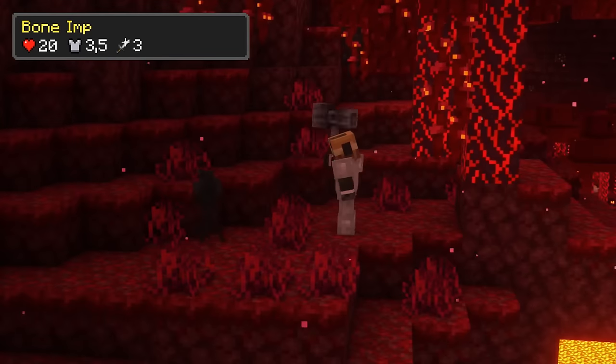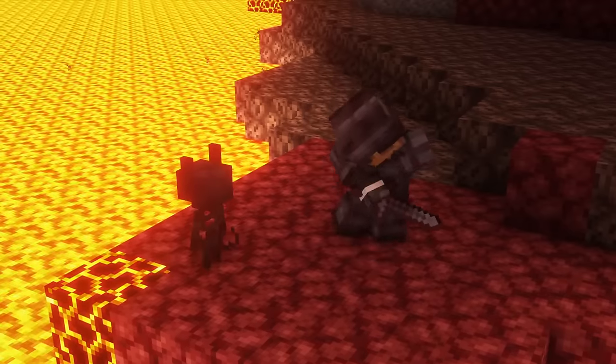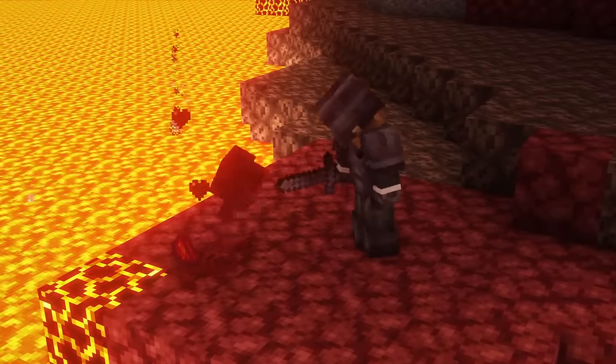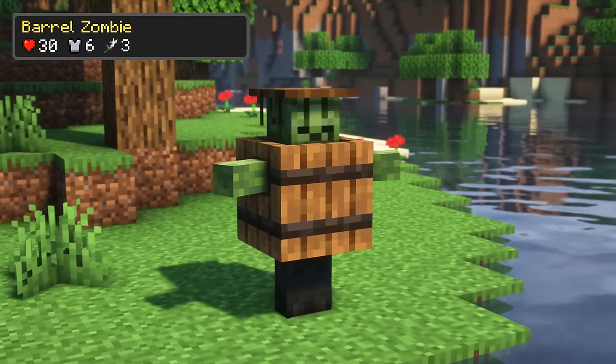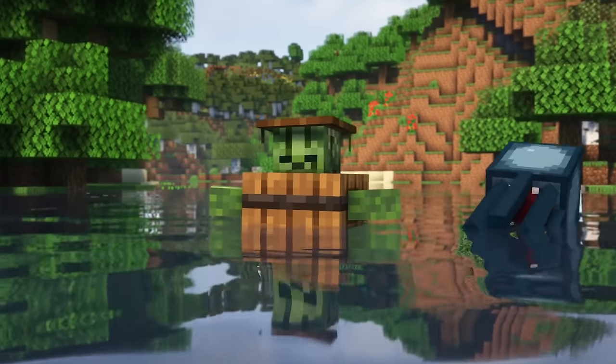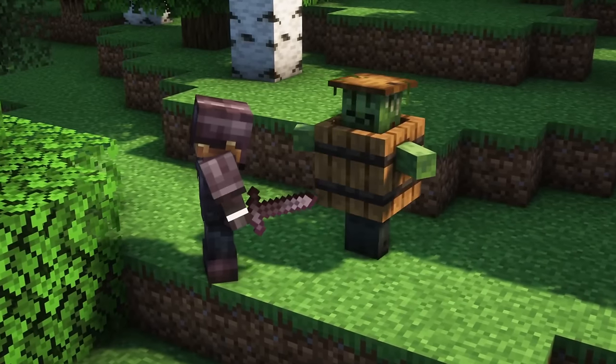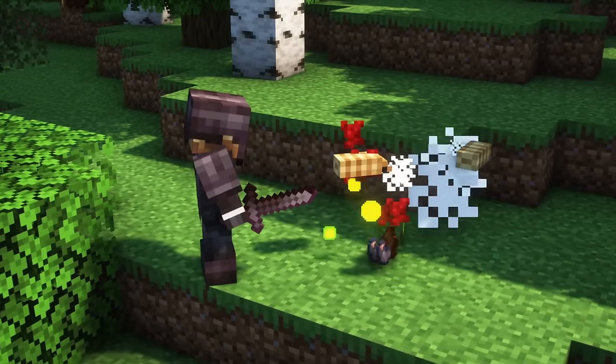The bone nymph is an enhanced version of the baby skeleton that can be found in the nether. It can drop coal, bones and firelight dust upon dying. The barrel zombie can be found near water bodies. It does not drown, has protection from the sun, increased armor and upon dying this mob can drop a variety of items, from garbage to very valuable items.